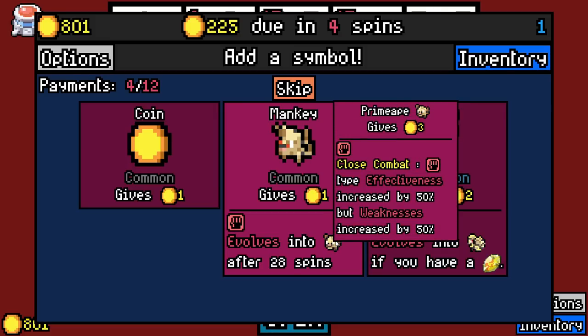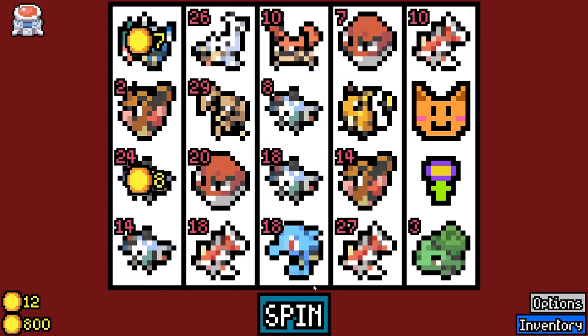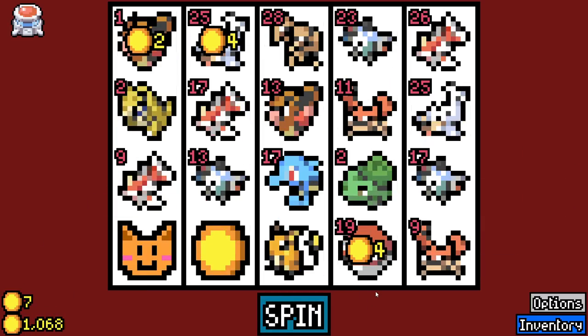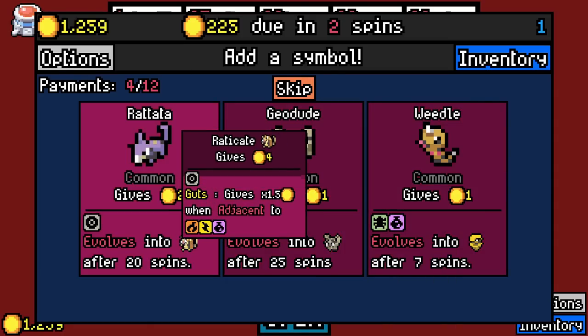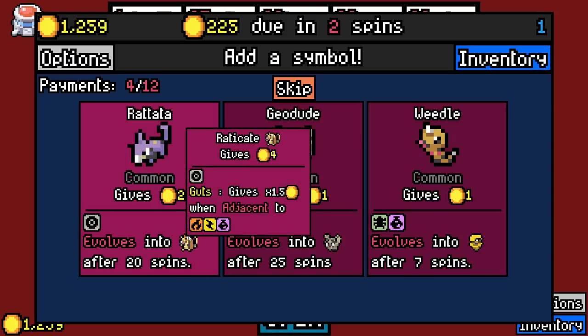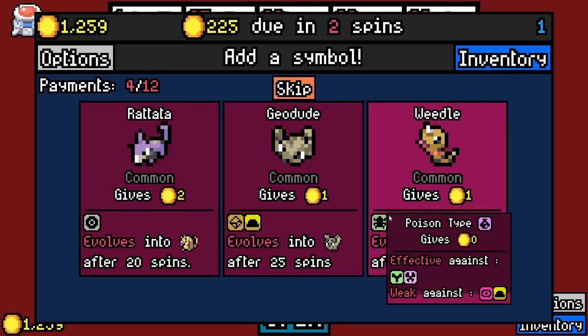Type effectiveness of fighting increased by 50%, but weaknesses also. That seems good — that seems worth doing. I'll take another Doduo. We really need to remove some stuff though. Geodude — gives 1.5 times when adjacent to fire, electric, or poison. Is that Guts? That's Guts. Love it.